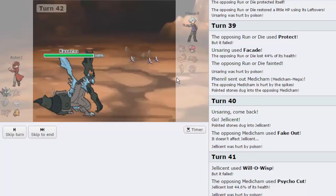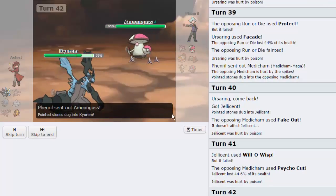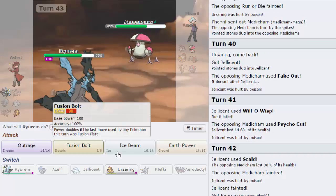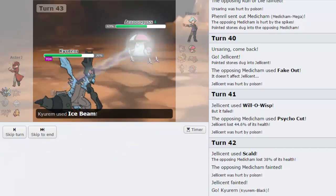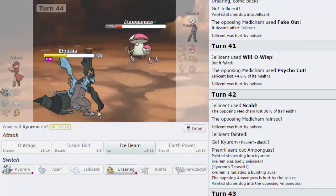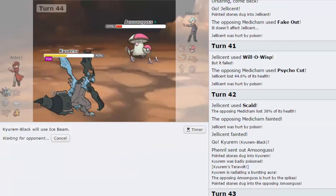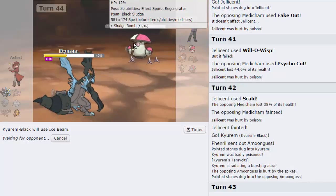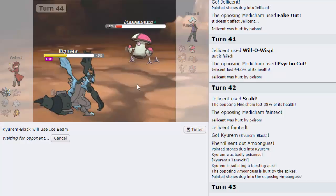We'll see if my opponent wants to forfeit, but I would in his position because it's looking pretty grim with an Ursaring and a Kirim Black against his lonely Amoongus. So the Spike Stack ended up working out for us. Amoongus is going to come in — Kirim is going to be poisoned. But unless he has Protect, he's not stalling this out. I'm just going to go for Ice Beam — this should be the end of the game. He lives it and goes for a Sludge Bomb, and the next Ice Beam will finish him off. So we're going to drop a GG for our opponent in the chat, and we'll go for another Ice Beam right here. Unless he has a bunch of Protects and hits all of them, this game is over.